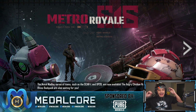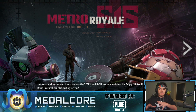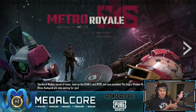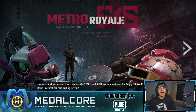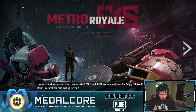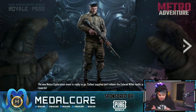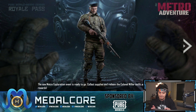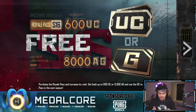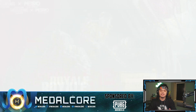If you guys didn't know, PUBG Mobile recently collaborated with Metro Exodus, and that's why we have Metro Royale — this whole separate game mode. It's literally one of my favorite game modes they've ever made, and now they have a Royal Pass based on it. You can collect supplies and redeem the Colonel Miller outfit — that must be something specific for the Metro adventure. You can also get free 600 UC or 8000 AG for leveling up.